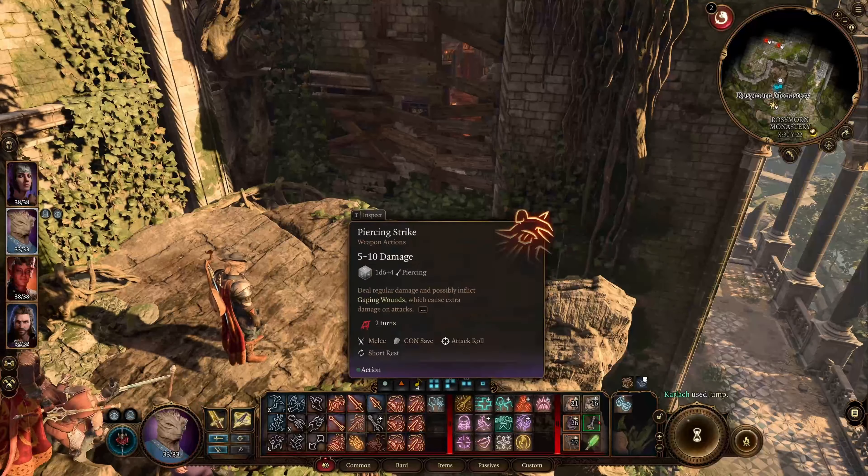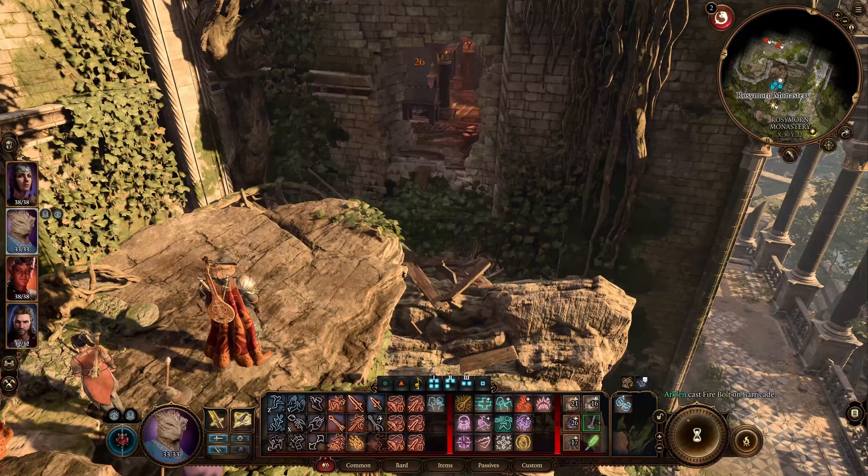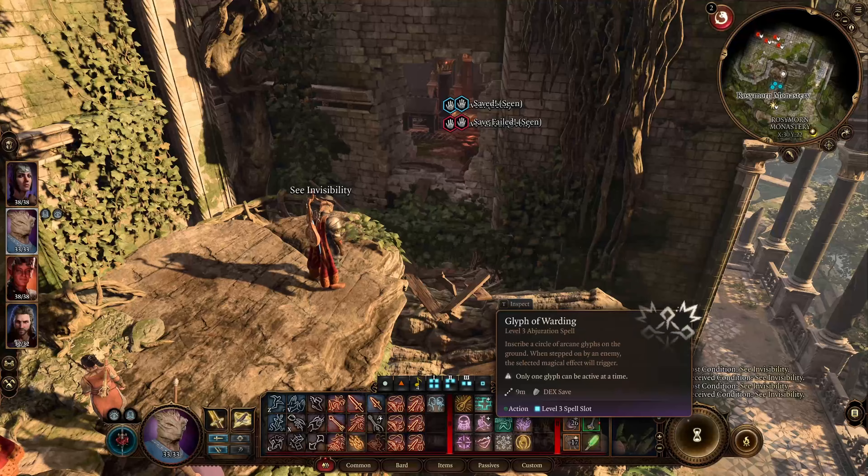There are a couple of ways into the monastery but I prefer this one up the vines near the waypoint. Just jump this gap and you will see a boarded up wall. Just break it in with spells or ranged weapons.